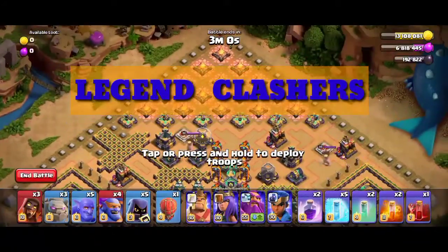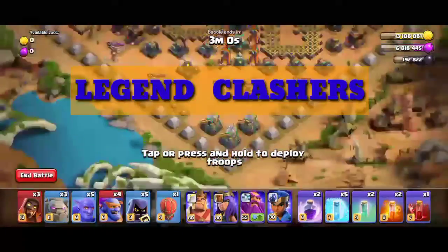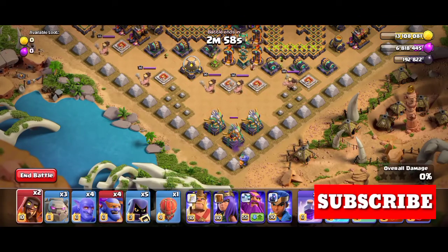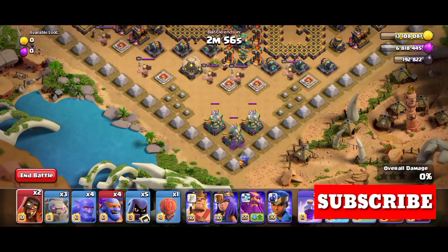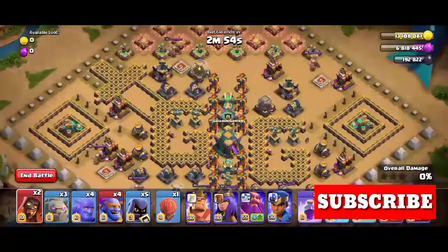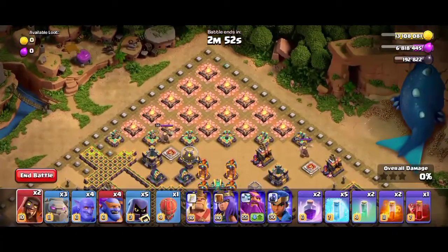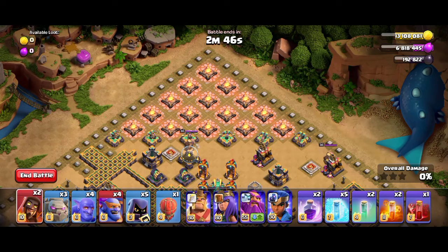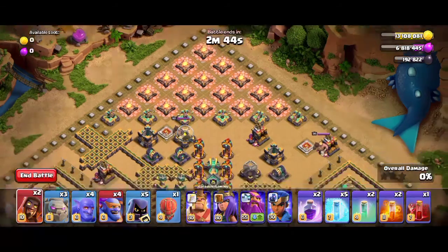Welcome to Legend Clashes — don't forget to subscribe if you like the attack. First, let's use a bowler and super wizard to take out the eagle artillery, and let's see how to funnel this base. We have to go this way and enter the base using two golems and super bowlers.